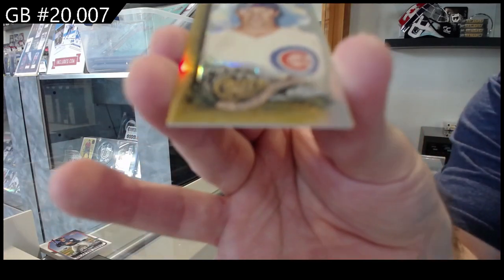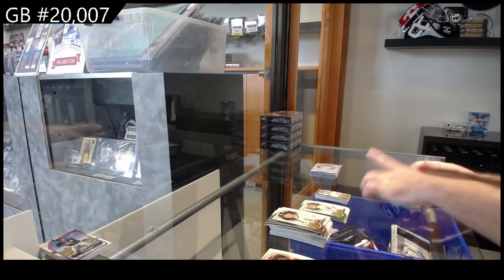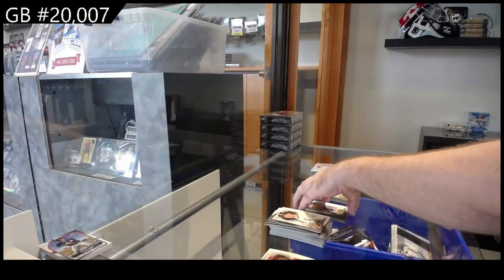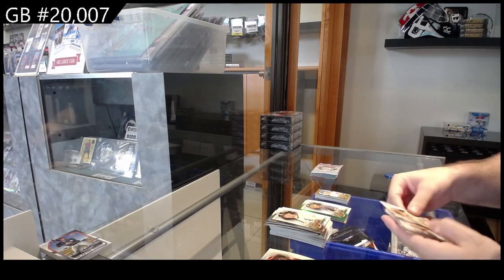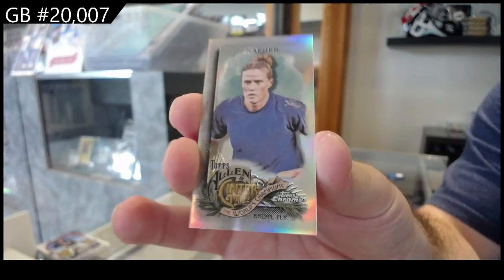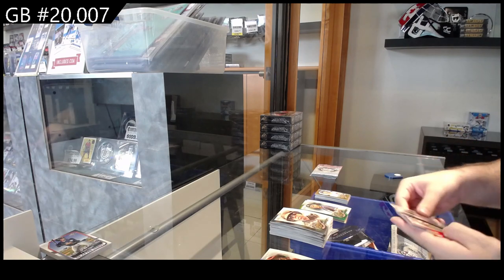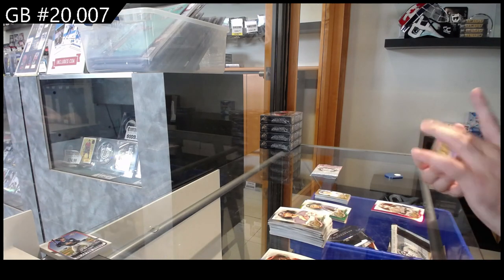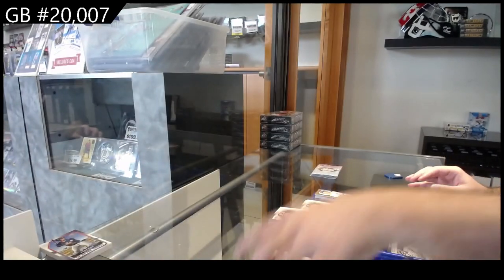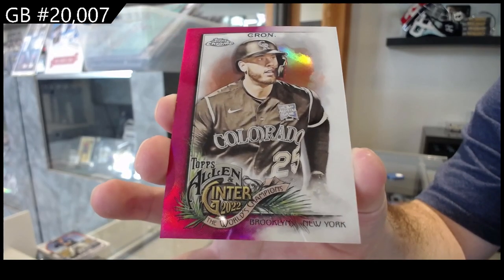We've got a number to 50 mini for the Cubs — Maddox — and a number to 99 for the Yankees of Jeter. We've got a mini of Neyher, so that'll be the N spot letter. An Inside the Park of Denali National Park. And number to 199 for the Rockies of Cron.